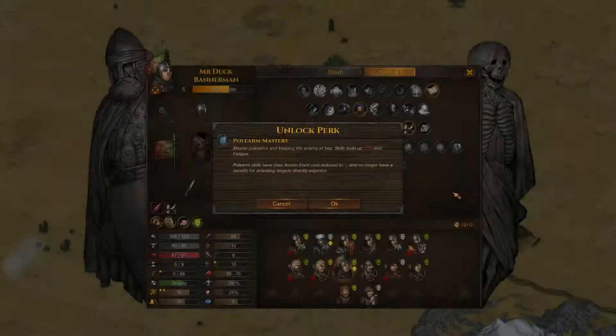With Mr. Duck, obviously we're concentrating on his resolve, because we want that to be as high as possible. With him being the bannerman, his resolve is carried over to people so many tiles close to him — I think it's 3, maybe 4 — so the higher the better. We could have taken Gifted to boost it even more, but I've taken polearm mastery. I'm not entirely sure how useful this is going to be — it means that his polearm, or the banner in this case, because it counts as a polearm, is going to cost 25% less fatigue, which is going to keep him in the battle a lot longer.